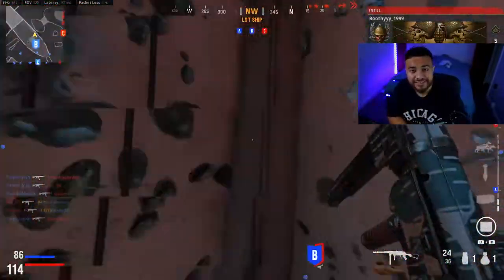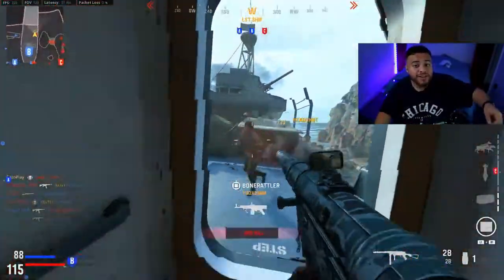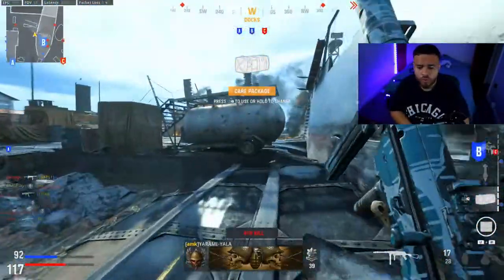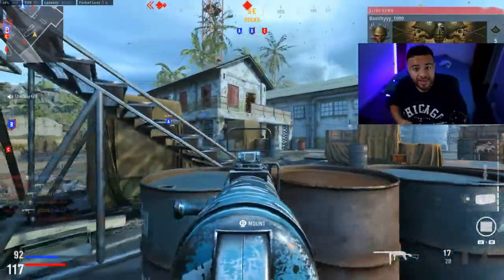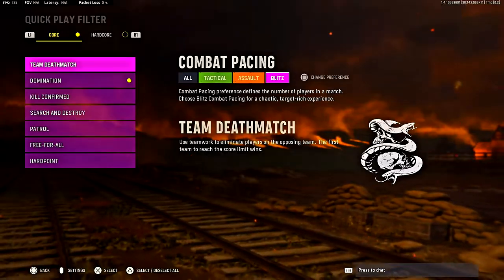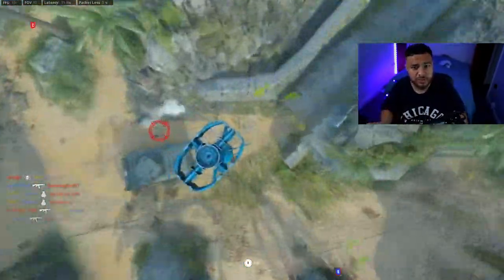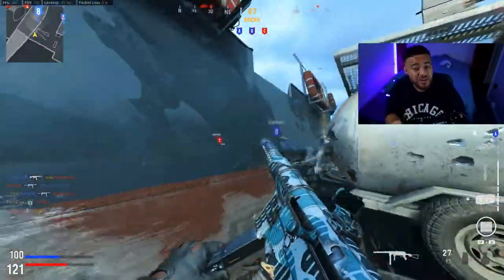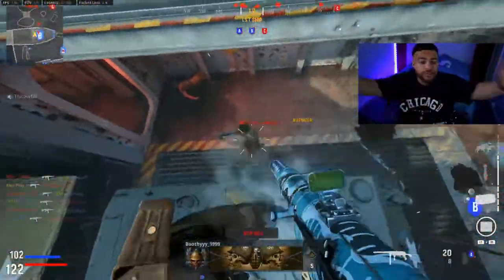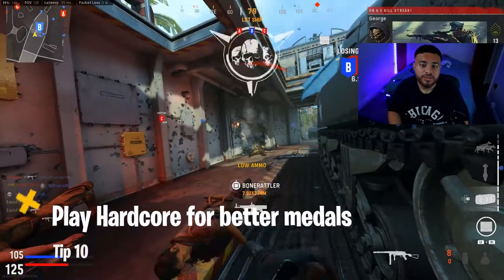This is probably the best new feature in Vanguard — Combat Pacing. You can choose how fast the map flow feels. Tactical is standard 6v6, Assault is around 8v8, and Blitz is around 10v10, though some larger maps can push Blitz up to 20v20. Yes, it hurts your K/D a little, but in the long run it's worth it — you get far more gunfights, more medals, and it's much easier to drop 100 kills in Blitz than in a normal 6v6.